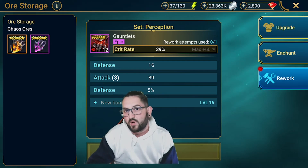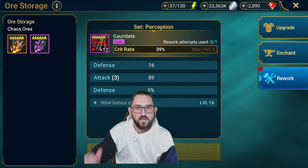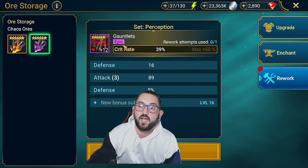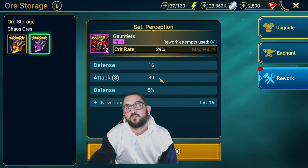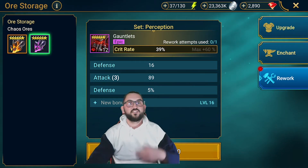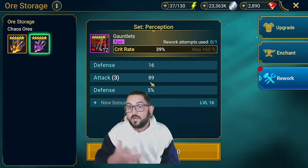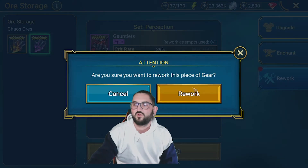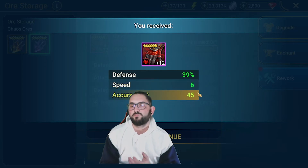Obviously I wouldn't use the legendary one - it's the same as you wouldn't use a legendary book on an epic champion. I'd use the six-star epic one. Since it's a glove, I don't really care what the main stat is, as long as it gives me triple speed or triple accuracy I'm happy. Let's roll it and see - we might get something worse, we might get something the same. Let's give it a shot.